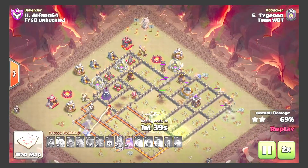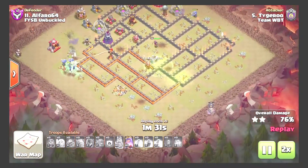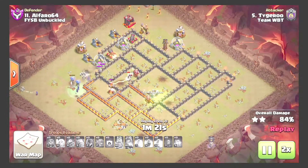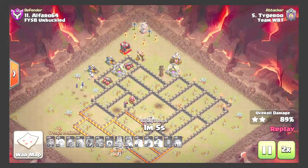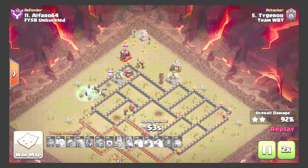It's going to come down to the queen taking out the core and the flank staying alive from six to nine. Popping queen ability as she is being targeted by the single inferno tower — ends up trading with it as she dies. Not much left with all the skellies and witches — kind of a lucky attack since everything ends up dying except the witches, but still gets the job done.